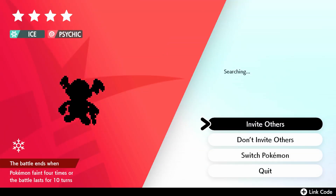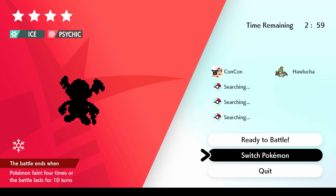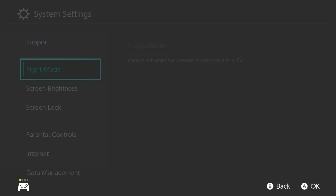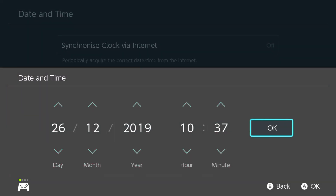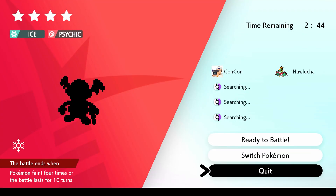We're gonna go into this Max Raid with a Wishing Piece and invite others, but before the timer starts, we're gonna go to System Settings, immediately go to System, then Date and Time. Without it being synchronized, change the day, click OK — go one day into the future — and then go back to our game and quit.